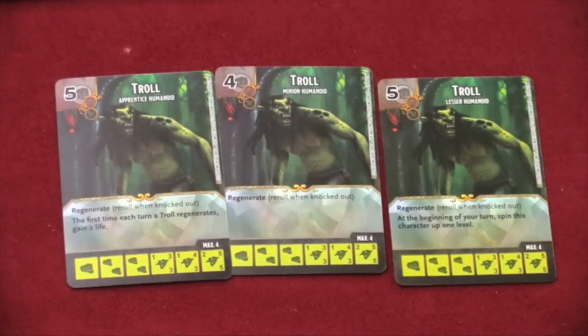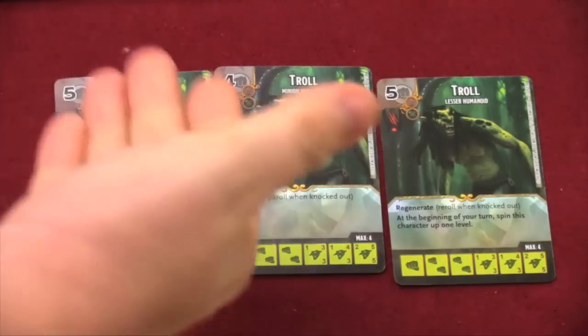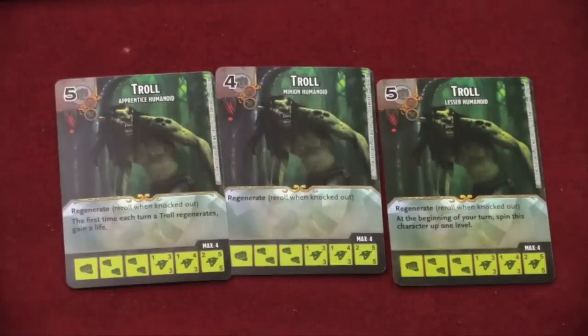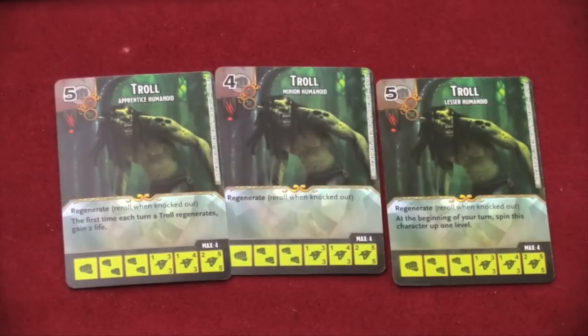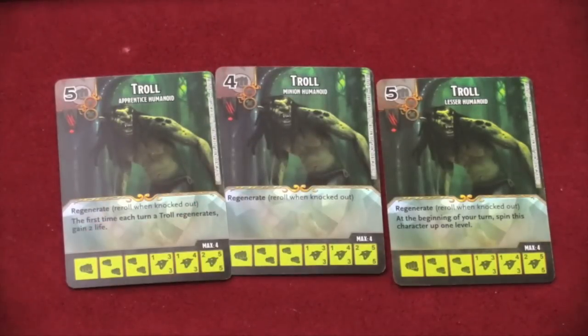When you play Dice Masters and buy a starter pack, you're going to get eight different cards, three versions of each card. So I can use the Apprentice Humanoid Troll, the Minion Humanoid Troll, or the Lesser Humanoid Troll. It's up to me which one I'm going to use. They have different costs and different special abilities, but they always use the same dice.